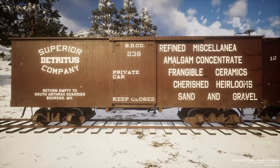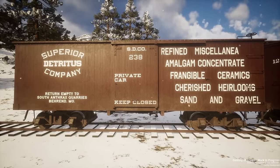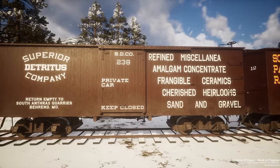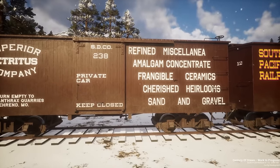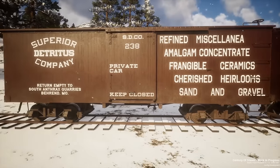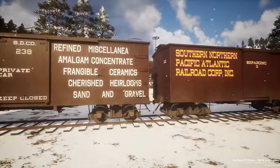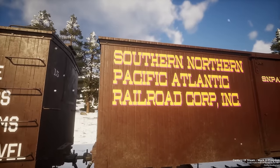This one was developed by Josh Bernard, one of our art guys, who did most of the fonts in the game right now. There are a lot of jokes on this car - that's what fictional billboards are best for. Amalgam Concentrate, Frangible Ceramics, Cherished Heirlooms, Sand and Gravel, and you return it to Anthrax Quarries of course. Let's move on to the next one - this one I was given too much power. This is the Southern Northern Pacific Atlantic Railroad Corporation Incorporated, a subsidiary of the Pittsburgh Pittsburgh Pittsburgh and Pittsburgh.